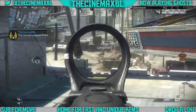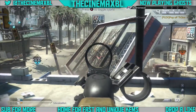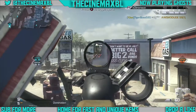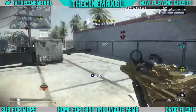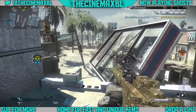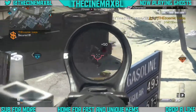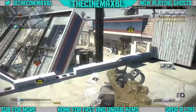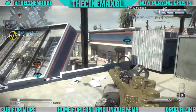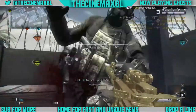Hey, what is going on guys? It is your boy TheCinemaXBL here and today I want to bring you guys a switch sight every kill challenge. So basically every time I kill somebody I would switch a sight on the VMR, or the Honey Badger — I was using the VMR sight. Every time I killed somebody I switched my sight on the VMR, because the VMR sight has two sights: one that magnifies when you're looking through it, and one that zooms out or is just regular. You guys can see in the gameplay right here.